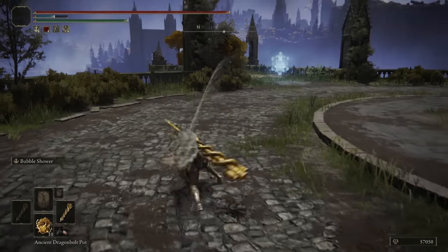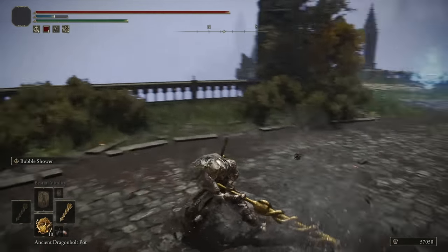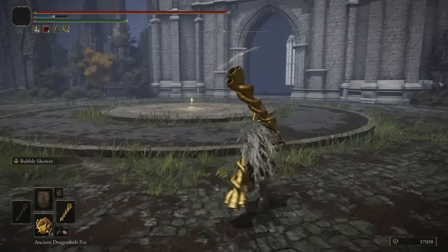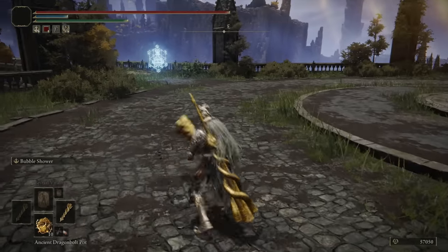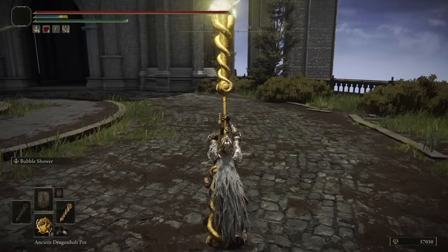The running light is the vertical slam, and the running heavy is the upward strike, which I really enjoy — I feel like it comes out pretty quickly. The delay on the attack causes your opponent to roll first, then maybe you can get the roll catch afterwards. Overall though, it's not really unique. It does have the standard moveset of the Great Hammer, so there's nothing really interesting about this weapon, except for its Ash of War.